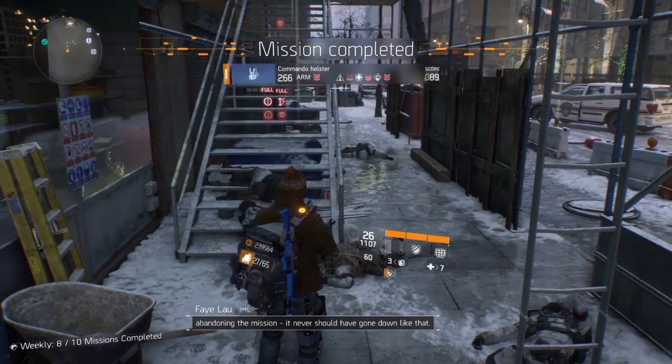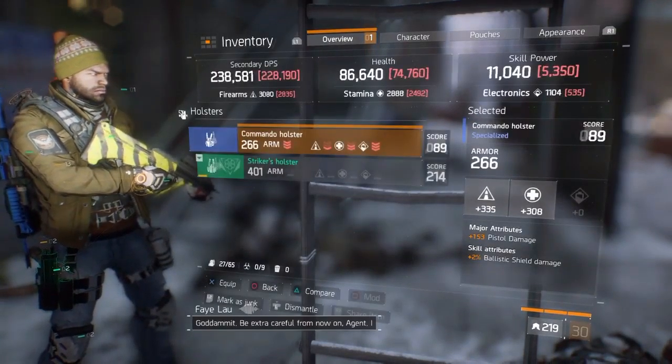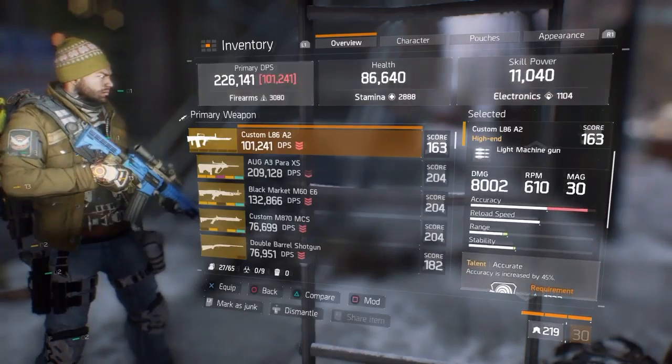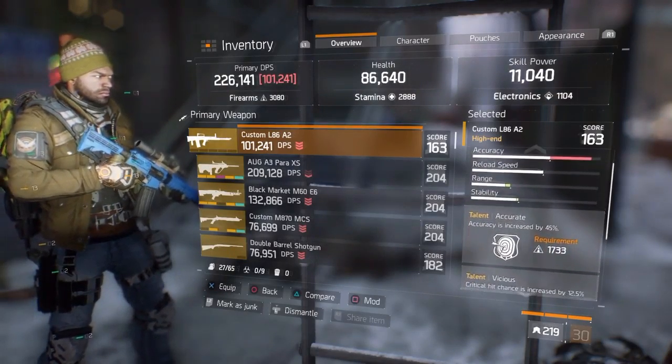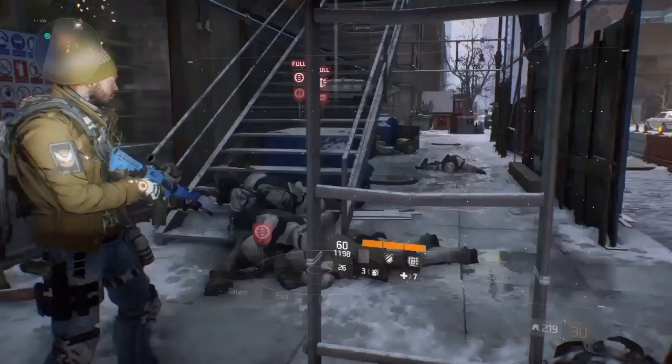Let's have a look at this bad boy and see what it dropped like. In the gun section — there it is. It dropped with 8,000 damage, 101,000 DPS, with those beautiful talents unlocked.